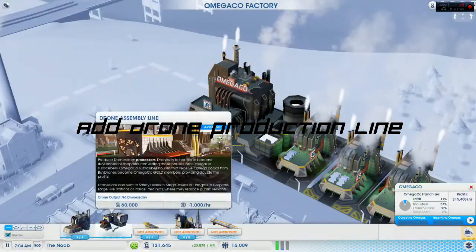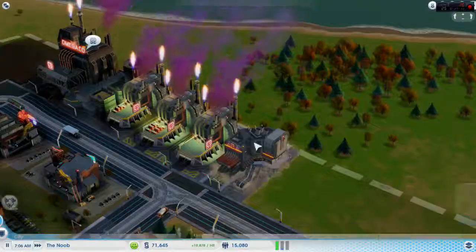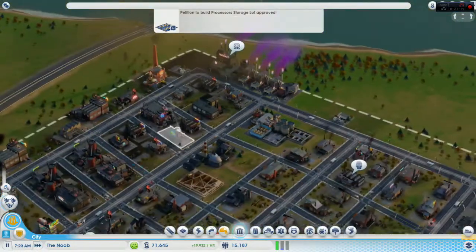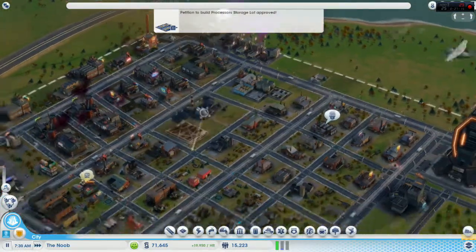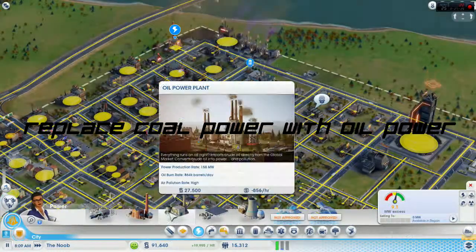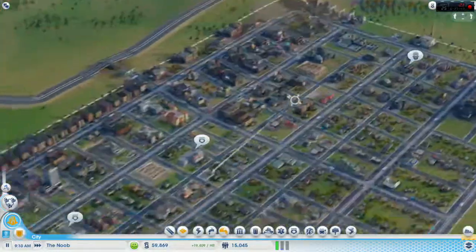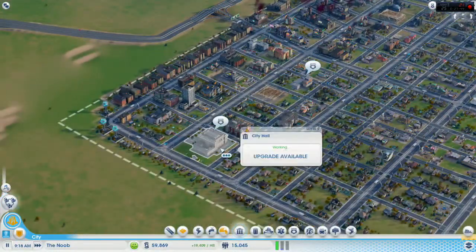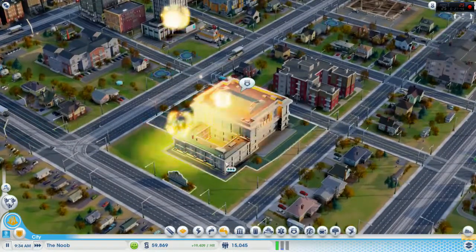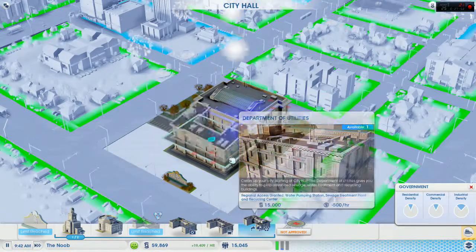Now we're going to throw up our robotics building so we can start creating drones for sims to shop, put out fires, and arrest criminals. We're going to add our drone assembly line — it's pretty expensive. Next we're adding a processor line, which is really expensive to keep up with. Right now you've just seen that we replaced our coal plant with oil, which is part of the drones setup. We're going to add a utilities upgrade as well.